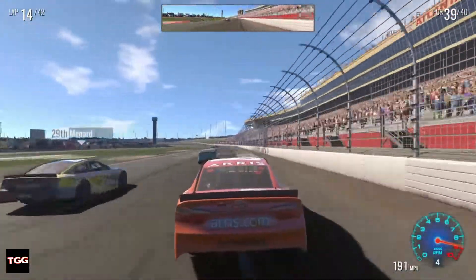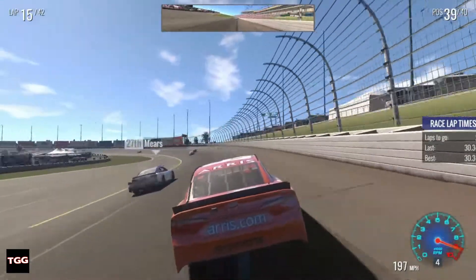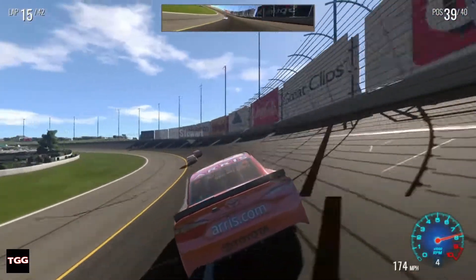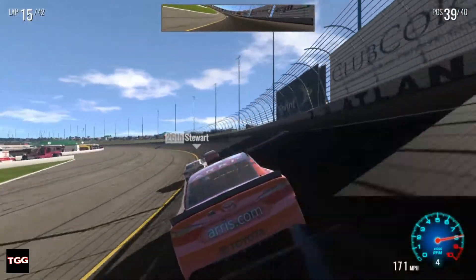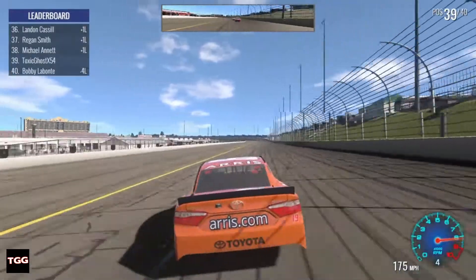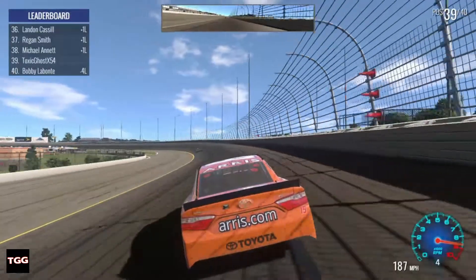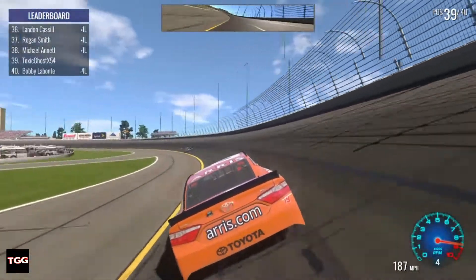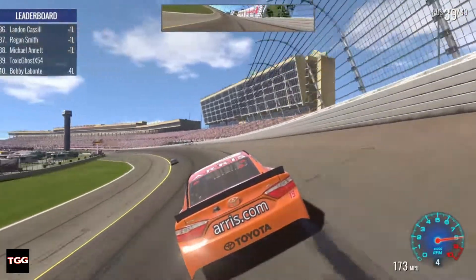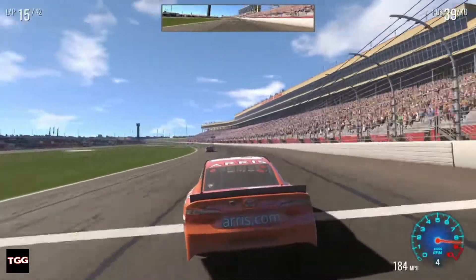I think it should at least tape up the car or leave the damage looking damaged — because you're not going to get it back to brand new without a backup car. Maybe I can get all my laps back before the next caution. 15 laps on fuel — I can make it to lap 30, and then we'll have 12 to go, so we will make it on a second stop.